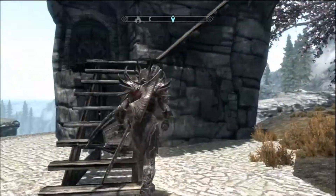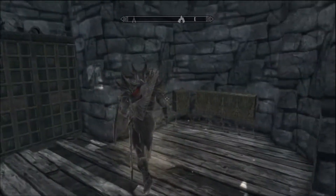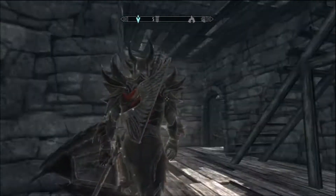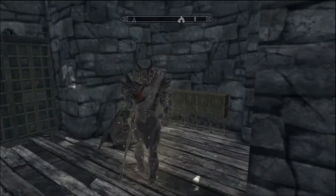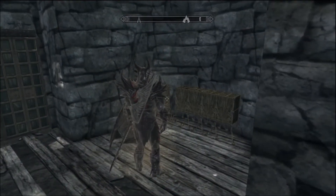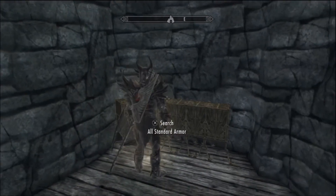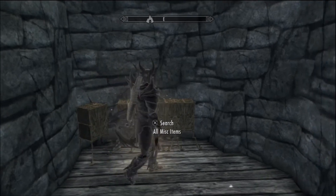Up here is what you call a developer tower. Nothing special, but these things here have everything that you could ever possibly want in the game. There are soul gems, standard armor, clothing and jewelry, miscellaneous, and standard weapons.